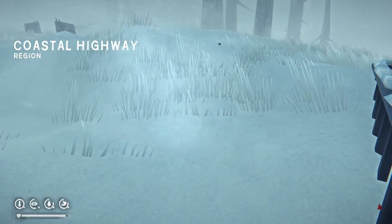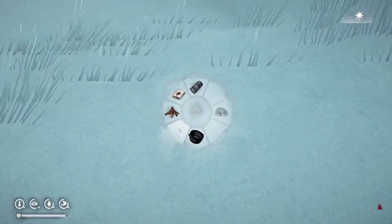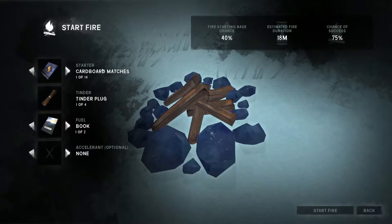The Long Dark: how to craft a campfire. To do this, you're going to head outside and hold down spacebar to select the camp craft menu. Then you'll select the fire option. You're going to select a spot that shows as green, not red, and then you're going to try to make the fire.